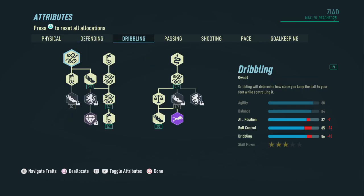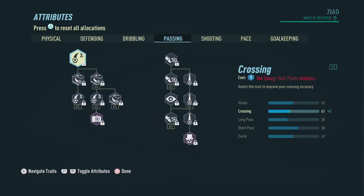Now let's head on over to dribbling. Over here we're gonna invest a lot of points and we end up with an 88 in agility, 84 in balance, 82 in attack positioning, 85 in ball control, 86 in dribbling, and three-star skill moves. I didn't have enough points to put anything into passing, but ideally I would have loved to put some stuff in short passing.